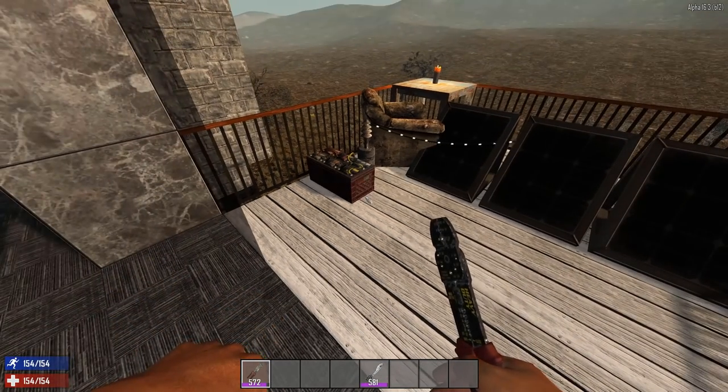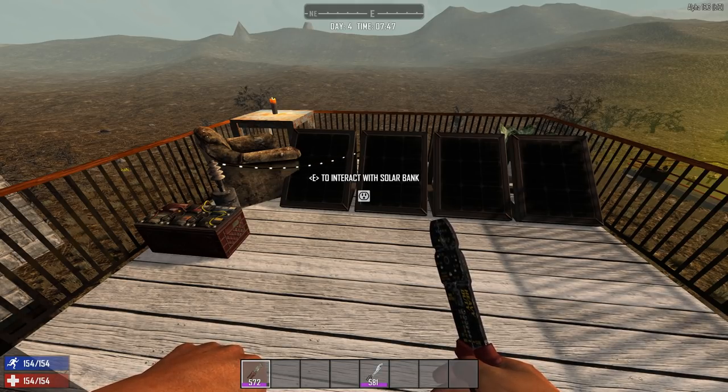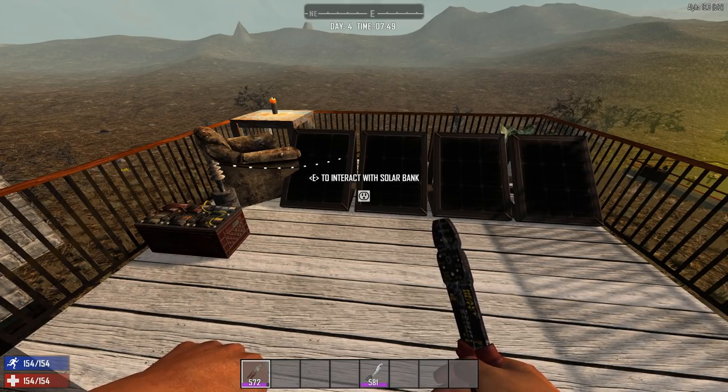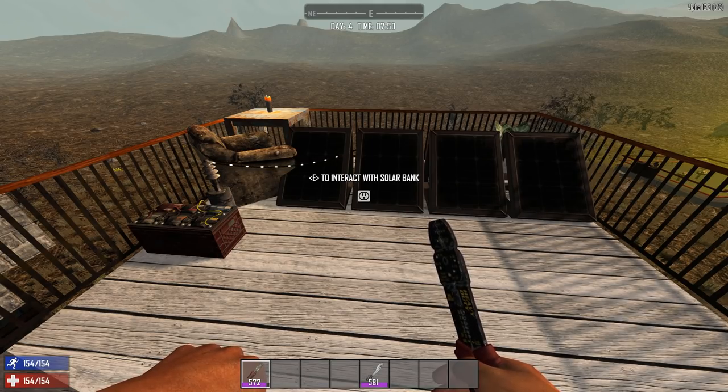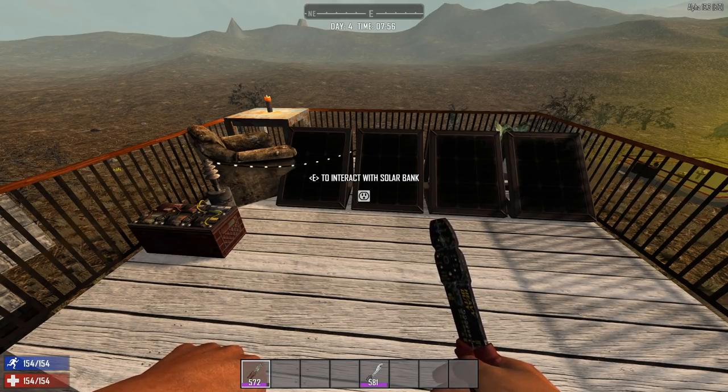The output of the solar bank is going to be lower than the generator. However, it also does not require any fuel. One of the big downsides is that it's only active during the day. So combining it with the battery bank can be quite useful — this allows you to power items from the solar bank during the daytime, but from the batteries themselves during the nighttime. You might want to make sure that you're balancing the power draws so you don't run out the batteries before morning comes and the solar bank can start recharging. Since it's effectively maintenance-free, it also saves you from checking and topping up fuel, just like you have to do with the regular generator.